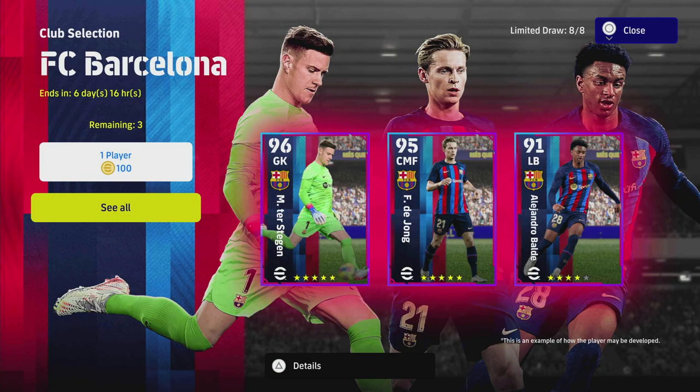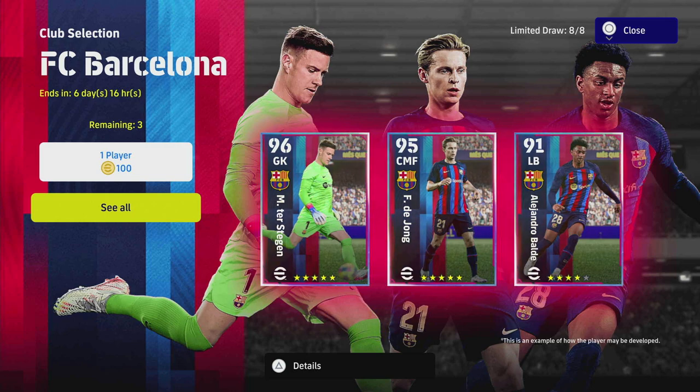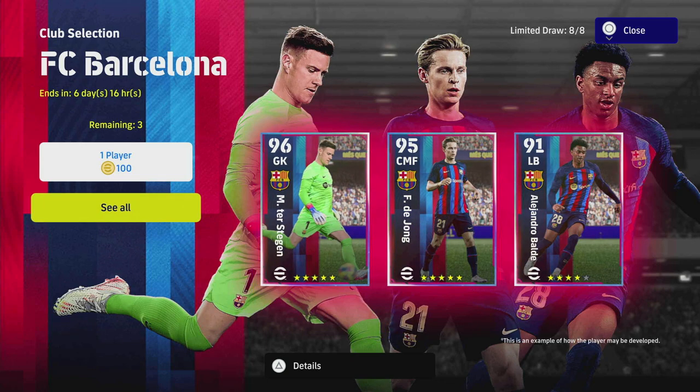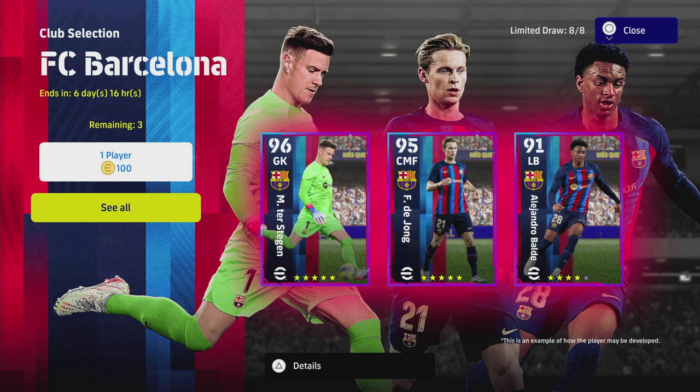Welcome back to the channel and welcome to your Monday update. Today we're taking a look at the new players they've added — FC Barcelona and a Spanish league selection. We're going to start with the Barcelona pack, give a quick run-through and review of the players. You get three spins at this, it ends in seven days, and there are eight players in here.